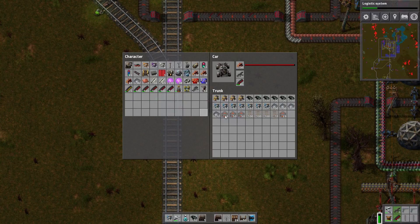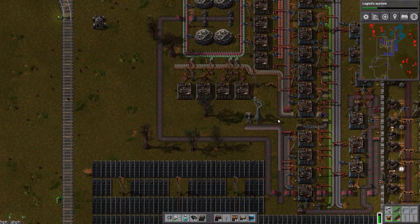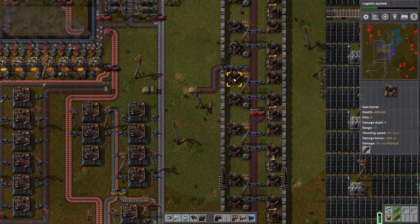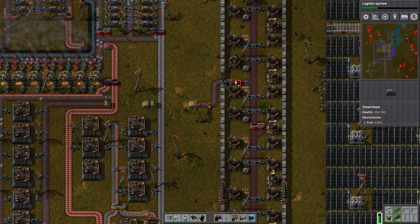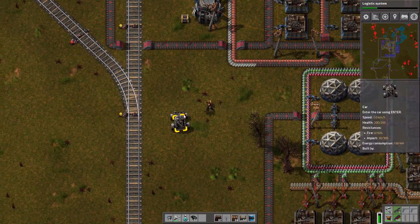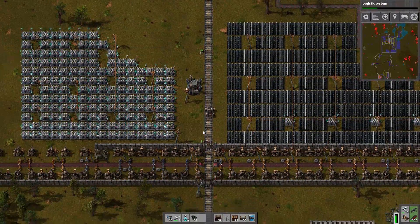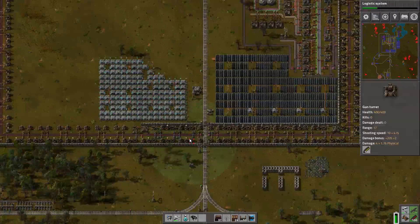We've got sixteen of these, so we're going to make a load more train engines obviously. As you can see we've got plenty of engines. Plenty of grenades — as you can see we're stocking up on equipment just in case. And right now we're going to stock up with some bullets. Because quite frankly we are preparing for war. That's my war buggy — it's not the most exciting of war buggies but you know, whatever. Let's also put down a steel chest while I'm at it.